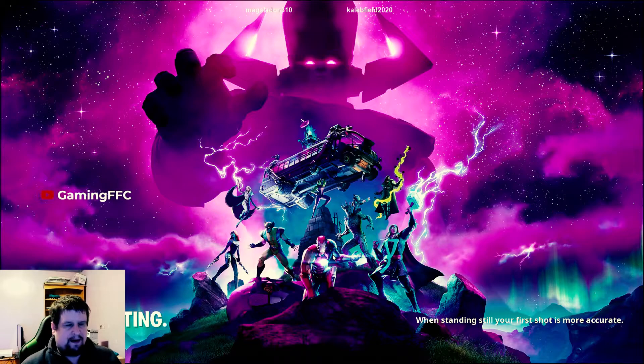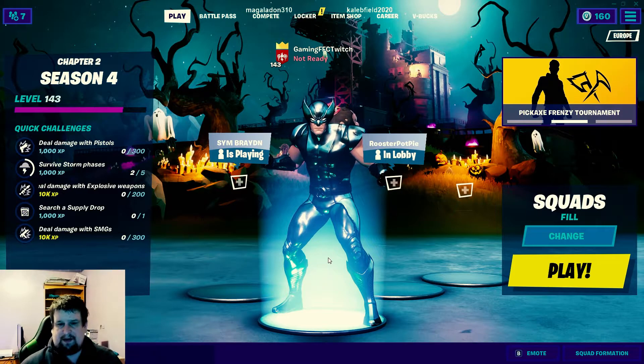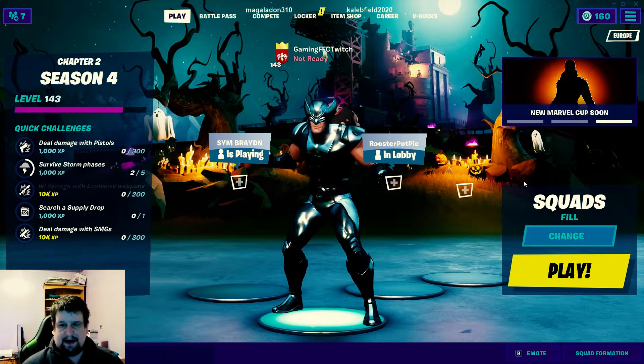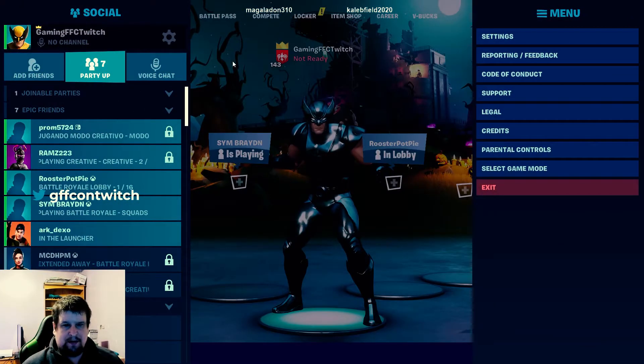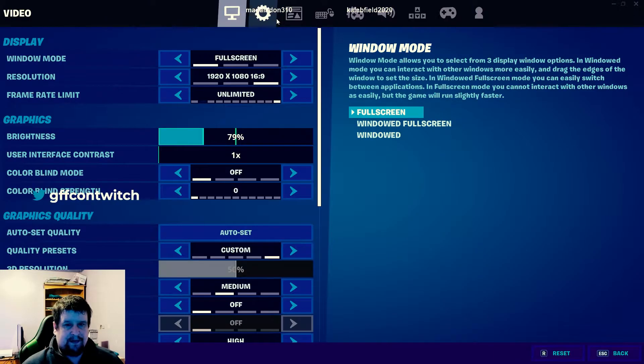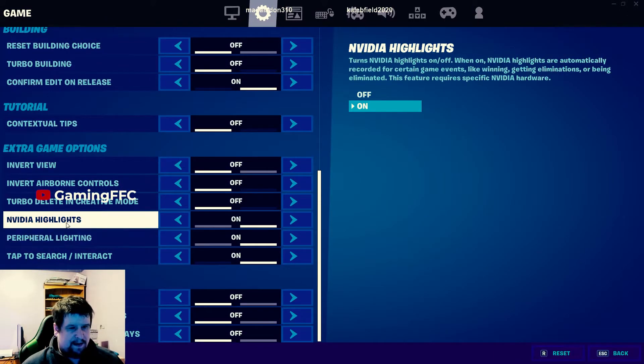I've got all the requirements as well — all the computer requirements. Highlights are not working. I've got an RTX 2060 Super card and plenty of RAM. And I can show you — NVIDIA Highlights. We go across, that's on.